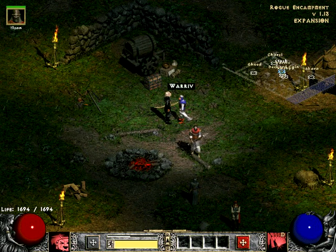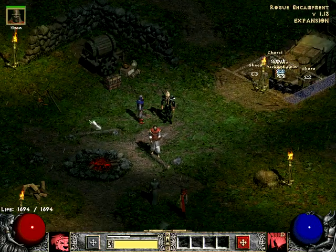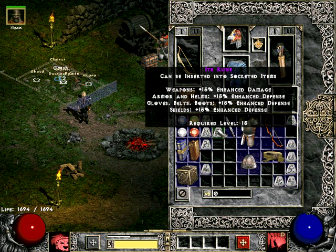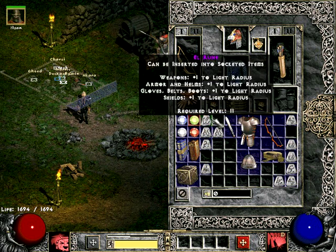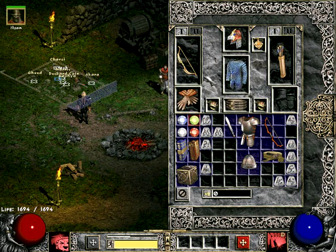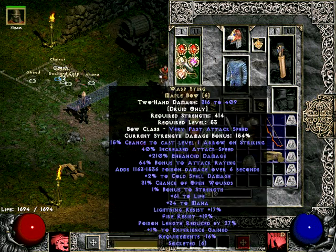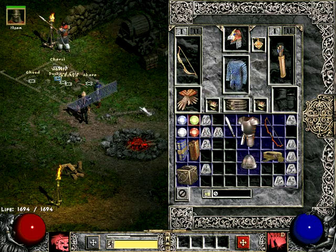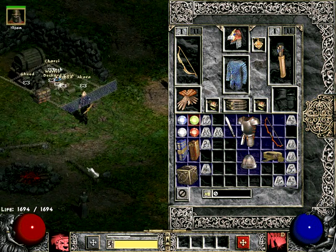The easiest way to get items that are going to be really useful to you is to make runewords. On the Median XL official site, modsbylast.hugelaser.com, there is a huge list of runewords and you just have to look at your weapon of choice and see which runewords are available at or below your level, and see if they are useful to you. And then just make them.